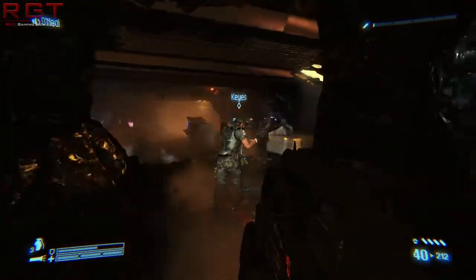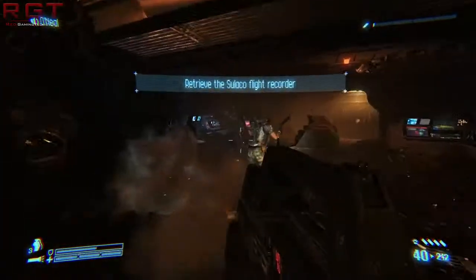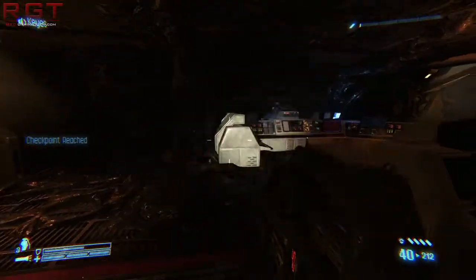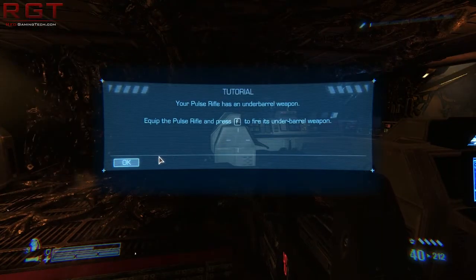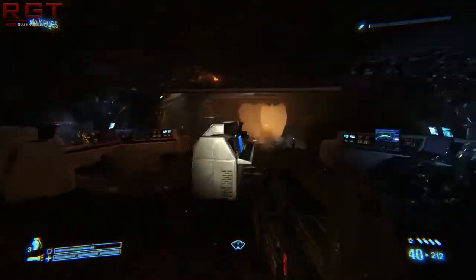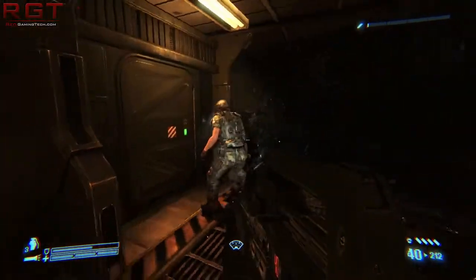So far I'm actually quite liking the overall graphical stylings of the game. I wish there was a bit more texture detail — that's obviously a console-itis issue. Your pulse rifle is a fantastic weapon. Press F to fire that weapon. You don't have to tell me twice.